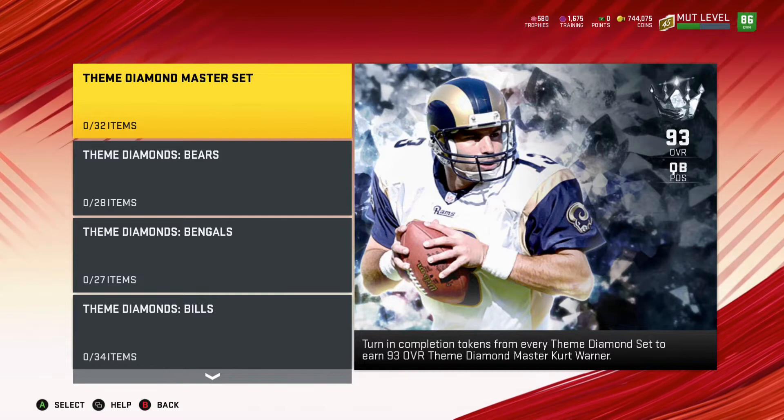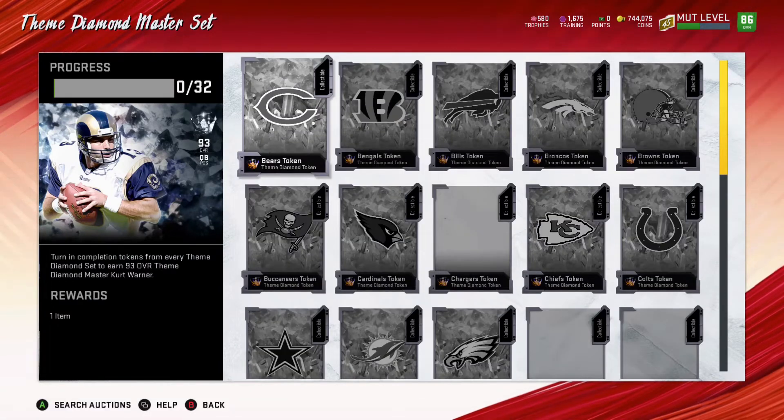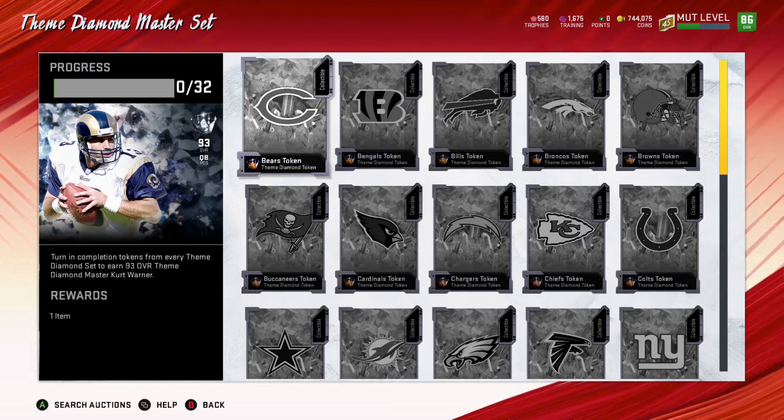Once you complete one of these sets, you get that completion token and then you're able to put that into the master, which is Kurt Warner. He looks absolutely phenomenal — definitely could be a pocket quarterback, but he is going to be someone that absolutely sets himself apart with what he's able to do. With some of these cards, you just have to look at what their abilities are as well.